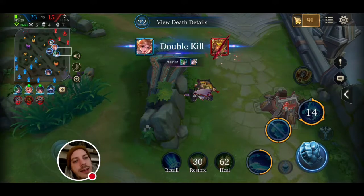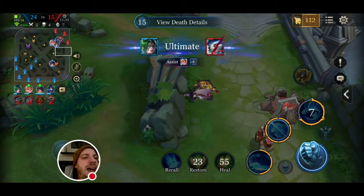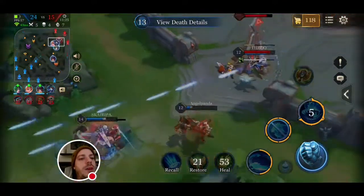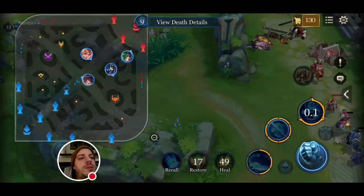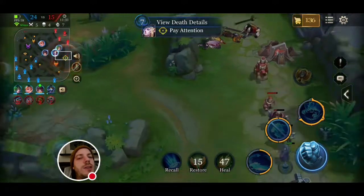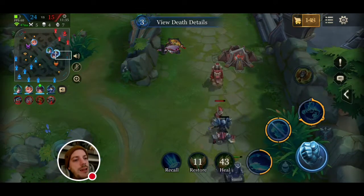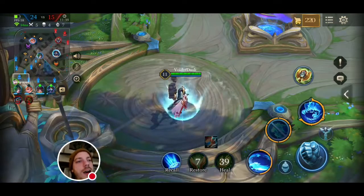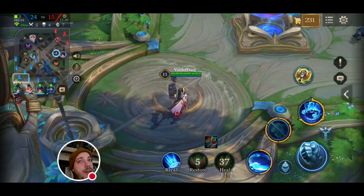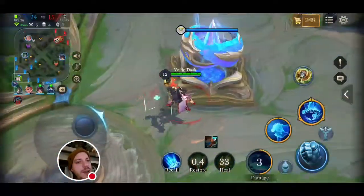It is a popular build and it's supposed to be a support one. You can see that because I have the Essence of the Wind, and that is giving me a speed boost and a shield — always a nice thing, because you can give that to your AD carry so he can just run away if his health is low. Afterwards, you get the Gilded Greaves and the Aegis — I'm fine with those two.